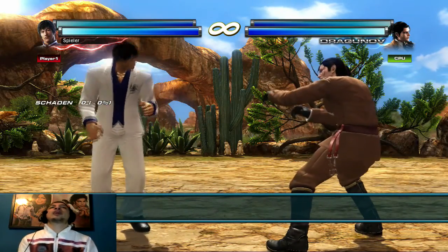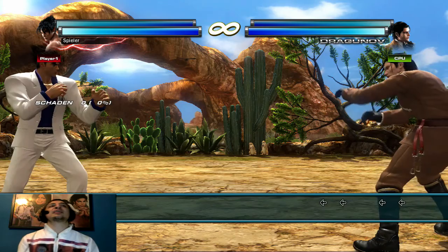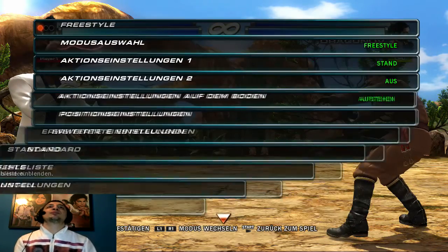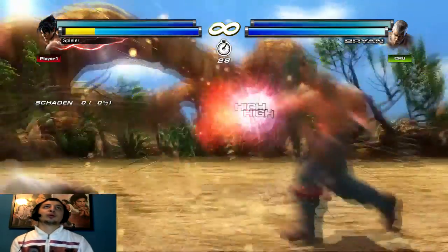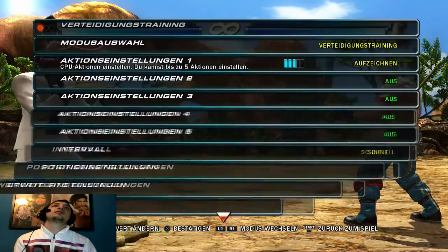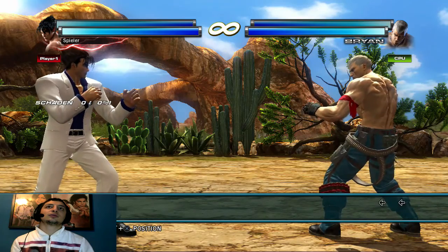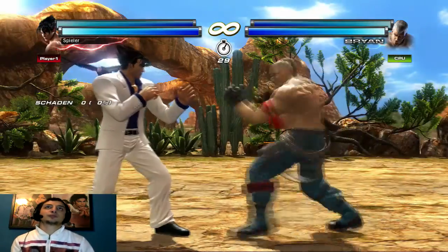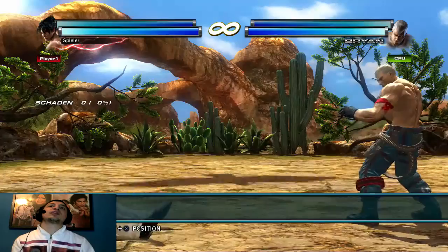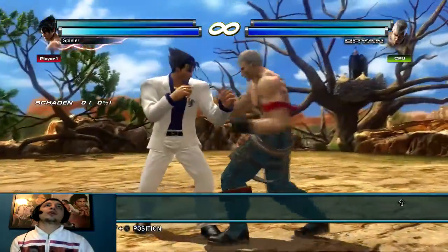Jetzt kommen wir zu Sidesteps, weil ich das auch nur kurz gezeigt habe. Ich nehme einen Move bei dem der Gegner gut whiffen kann – Forward Forward 2 mit Brian. So, das macht er jetzt die ganze Zeit. Ich nehme es nochmal auf weil das zu langsam war. Jetzt macht er es – seht ihr: Sidestep, Whiff.